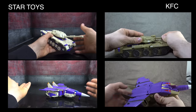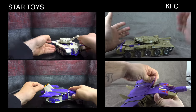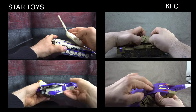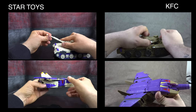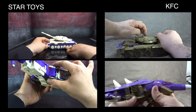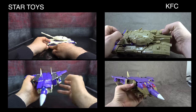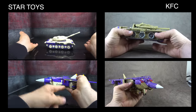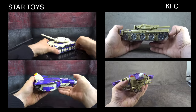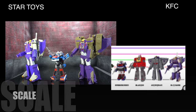For alt modes, starting with jet mode: the KFC jet just doesn't translate well — it looks like a tank and robot that tried to become a jet. The Star Toys pulls jet mode off smoothly and cohesively; it looks naturally like a jet. So Star Toys takes jet mode. However, the tank mode on Star Toys is a joke — the tank mode on the Dicka is amazing, with all the sculpted detail and accessories included. KFC took a shortcut with jet mode and Star Toys took a shortcut with tank mode, so I'm tying them out.